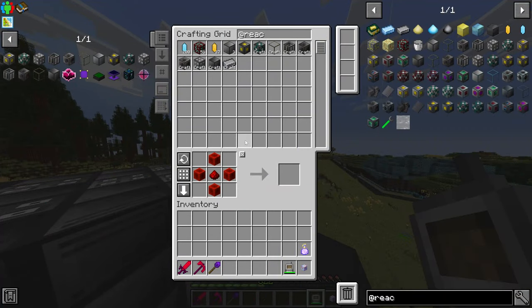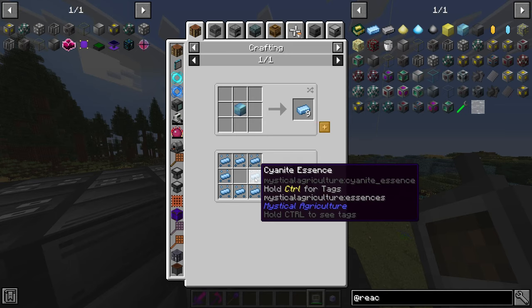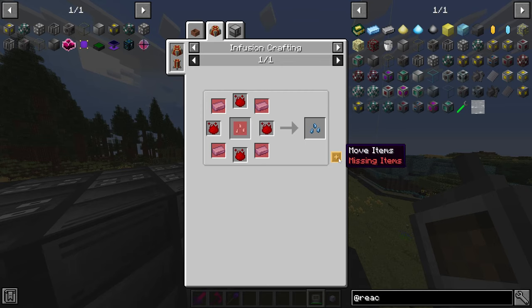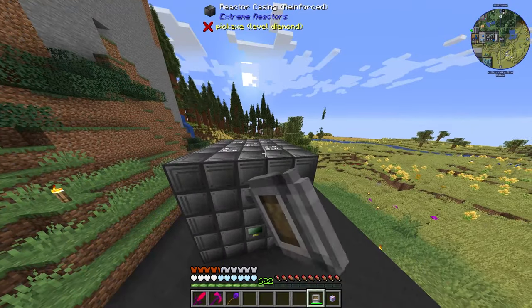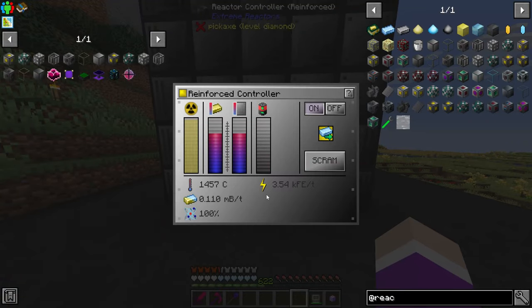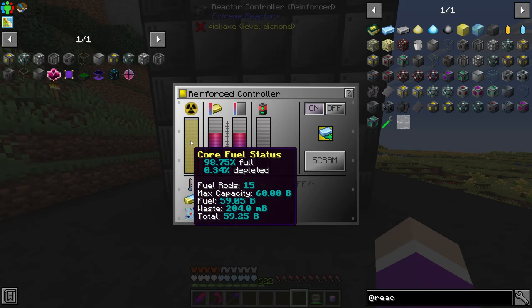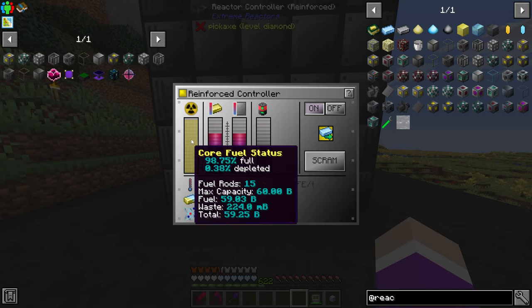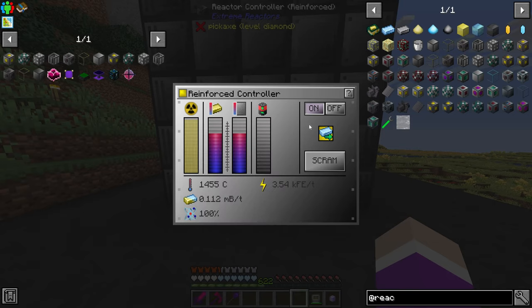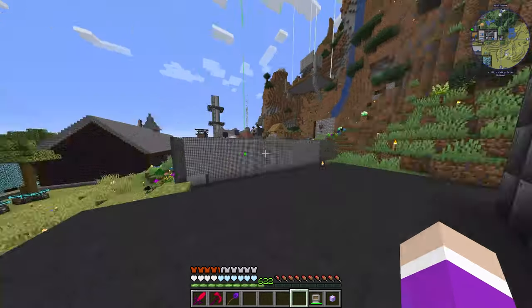Now we just have to wait until it produces a little bit of cyanide. Cyanide ingot is a byproduct and will appear in the ender chest. Once we have four ingots of it we can set up a seed to produce more cyanide, making the reactor obsolete. I'm watching the waste level — about 200 millibuckets — and guessing an ingot is around 250. Testing auto eject and manual eject — it's on pulse mode, so it should work fine.